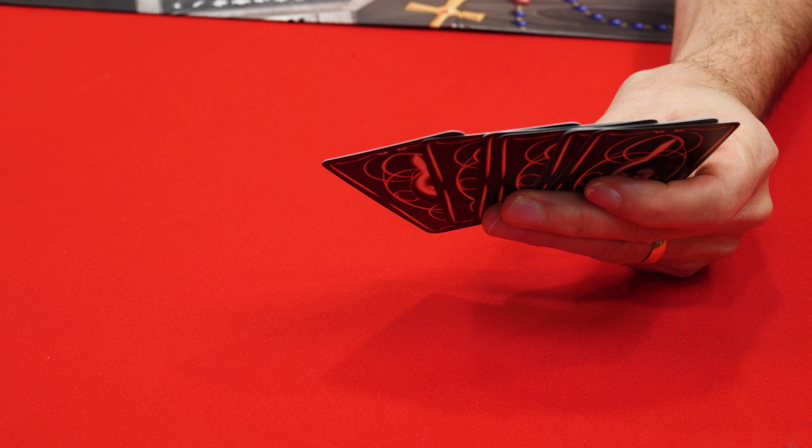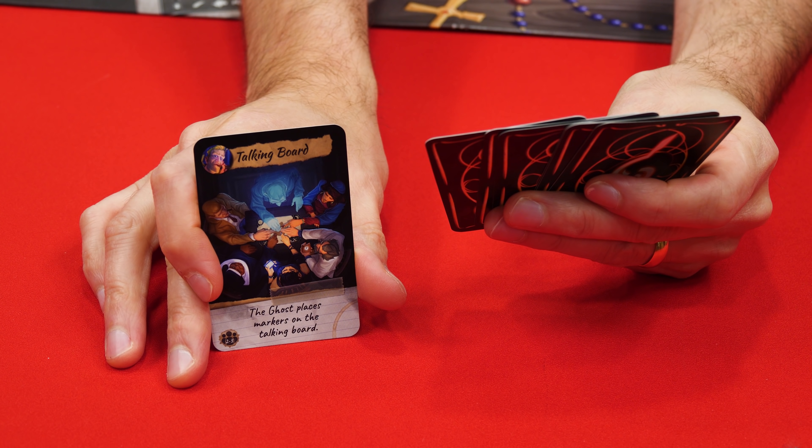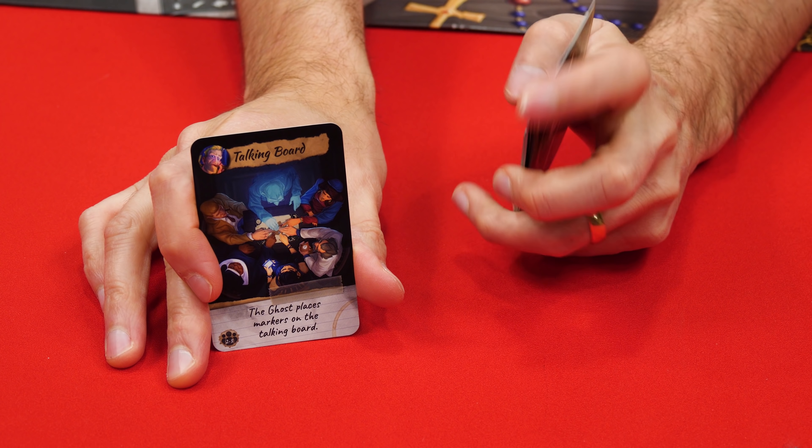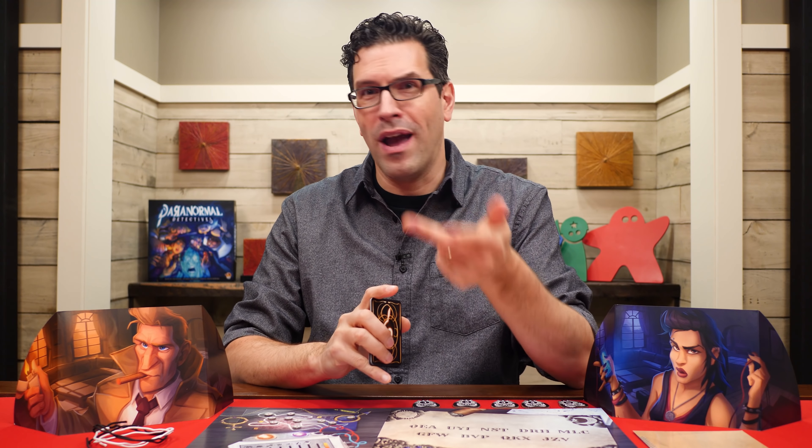The current player will pick any one of the interaction cards from their hand and play it face up onto the table, then ask out loud any question, so long as the answer couldn't be yes or no. You really can come up with any questions you like, though keep in mind ultimately you're trying to figure out the who, why, where, how, and weapon that caused the death. So you can ask very direct questions like 'who killed you?' or something indirect like 'what was the temperature when you died?' The catch is that the ghost will have to answer your question in the method indicated on the interaction card you played, and there are nine different possible methods.